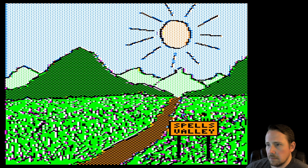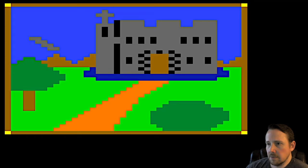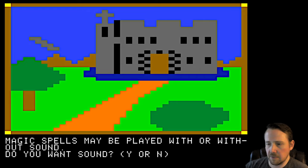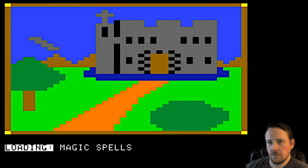Here's Spells Valley — check it out. The Kingdom of Spells. You can do Magic Spells or Spells Writer. I think Magic Spells is the main game. Spells Writer is where you can change the lists that are built in. We can play with or without sound — I'm gonna do yes. Let's load up some Magic Spells.